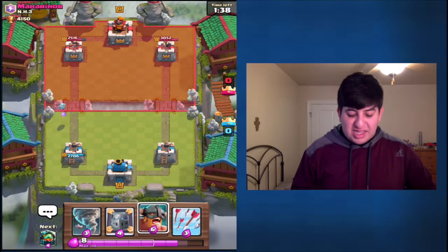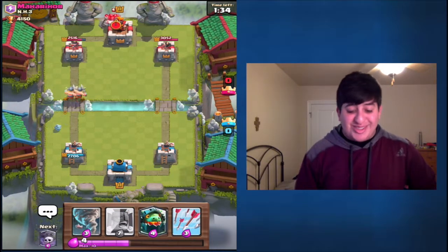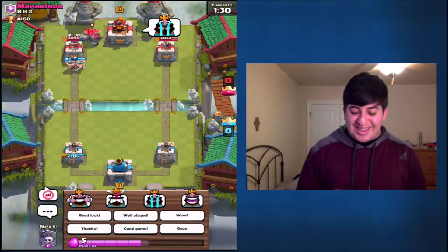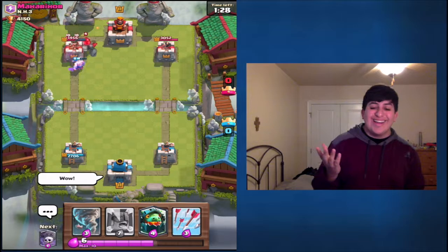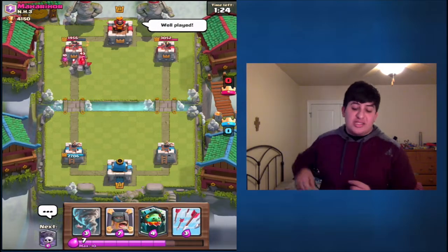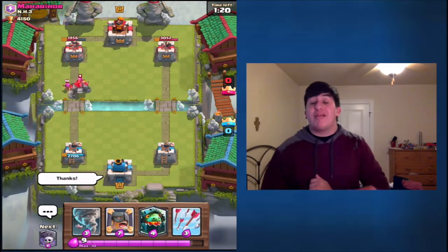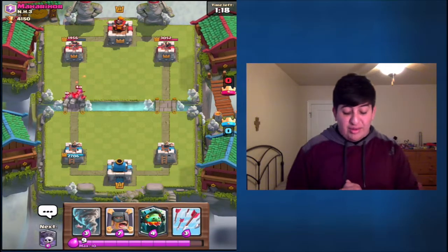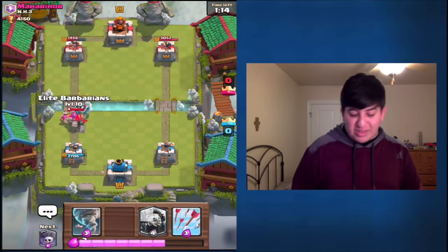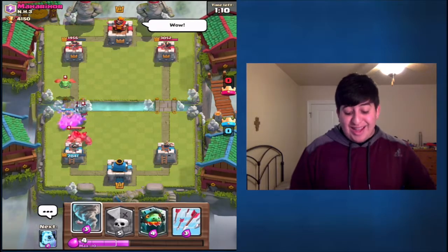Surprisingly, I've actually hit this guy's building. I'm going to try to surprise him with these Barbs. It actually might work, because he just uses Golem. It did — I got some good slip hits in. See, they're fast, they run fast, but their hits are just as slow as a regular Barbarian. So I don't really like that. I don't know what the heck I'm going to do with this push right here. I guess I'll use Elite Barbs there. Oh, this is not going well.